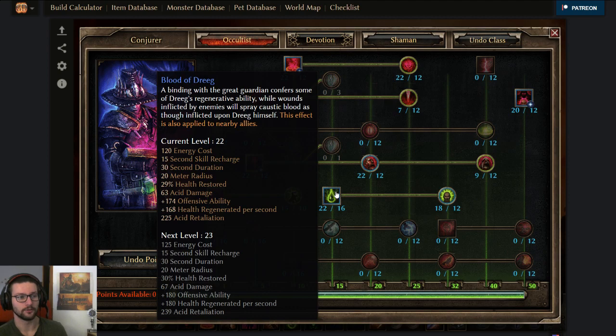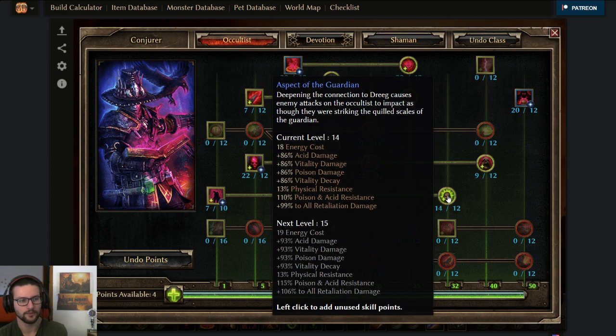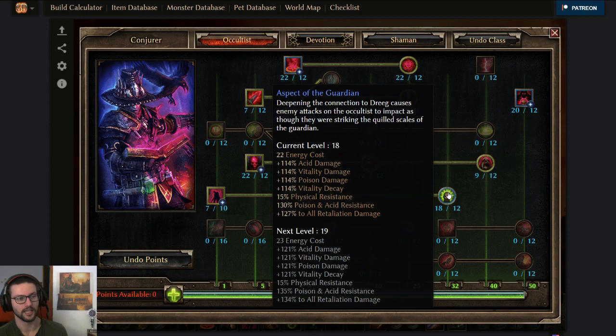Next up we got Blood of Dreeg — a must-have on any occultist — and also Aspect of the Guardian. Usually you just put Aspect of the Guardian to 12 points, but since this build is very heavy on physical resistance already, getting Aspect of the Guardian on top is pretty great. The more physical resistance you already have, the more efficient each additional percent becomes.